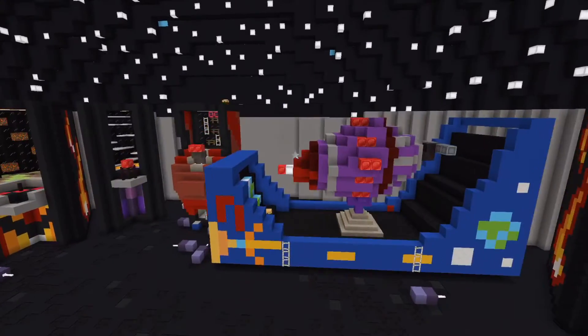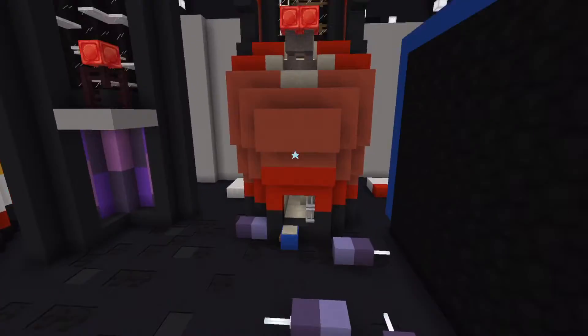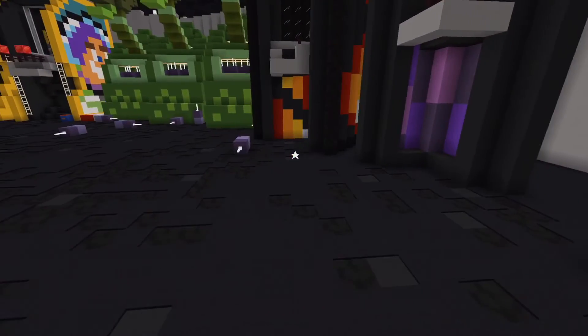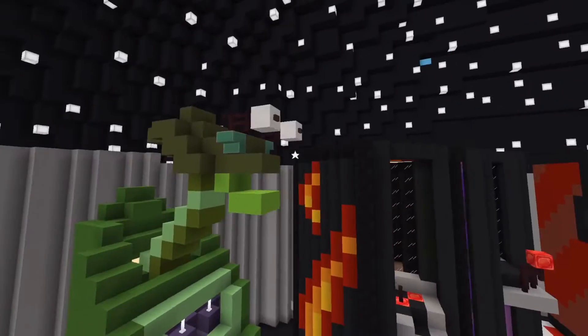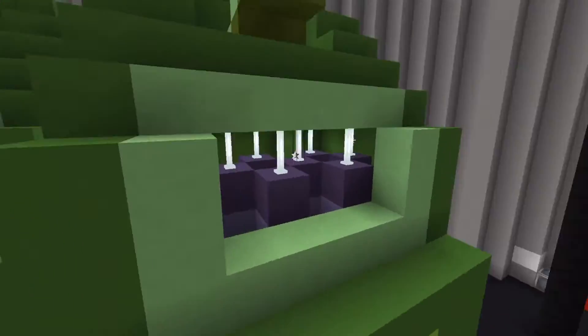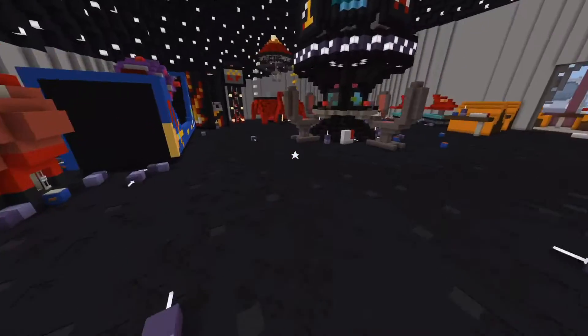Right now we are in Pizza Planet. You can see all the arcade machines and everything. With a mashup pack you also get the texture pack that comes with it, which is a cool bonus, along with a bunch of skins.